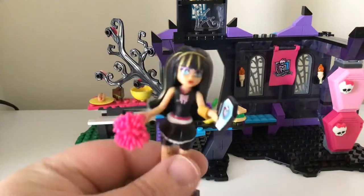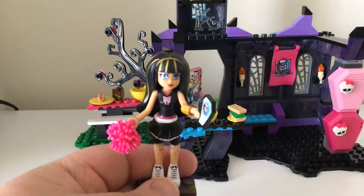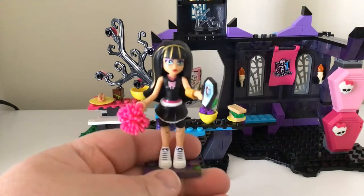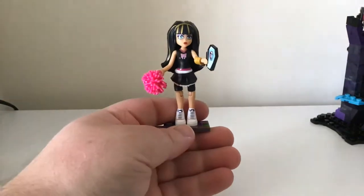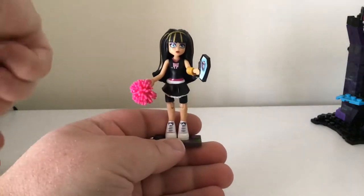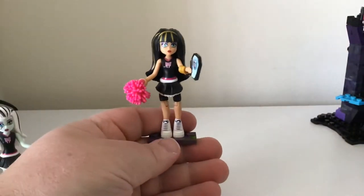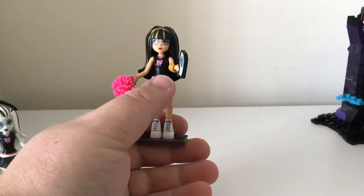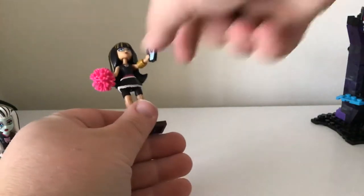I don't think I actually went over Cleo de Nile here. She is wearing the fear squad outfit, same with one of the other main characters, Frankenstein - white shoes, black and white skirt, white belt, pink belt, black tank top with the Monster High logo. The phone itself is also included.